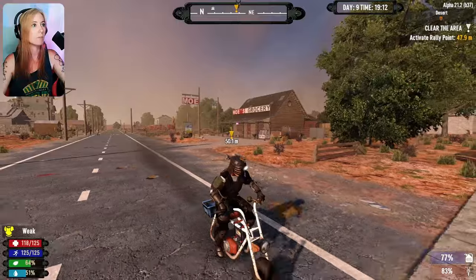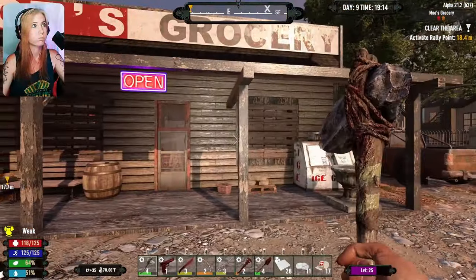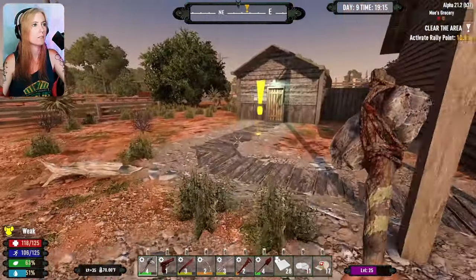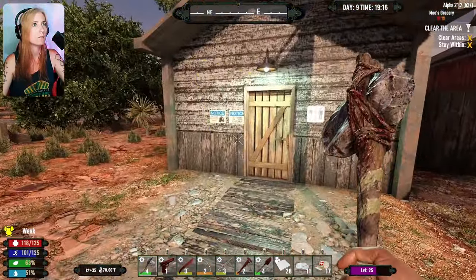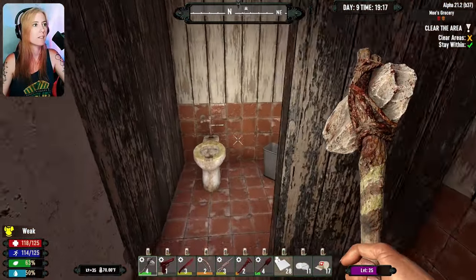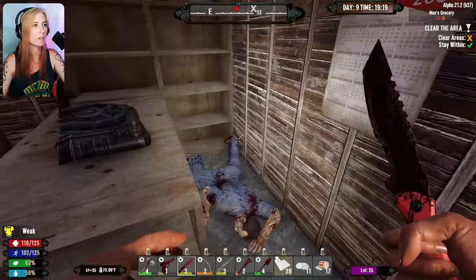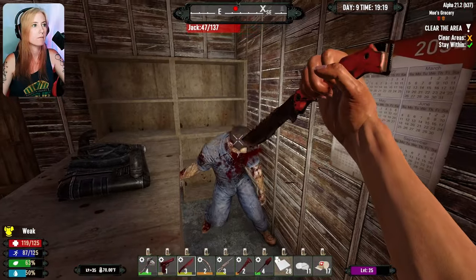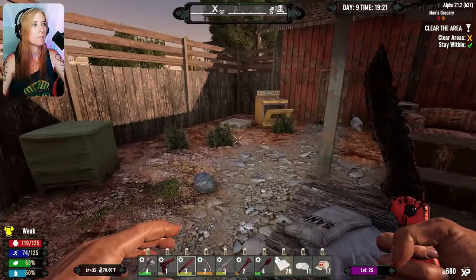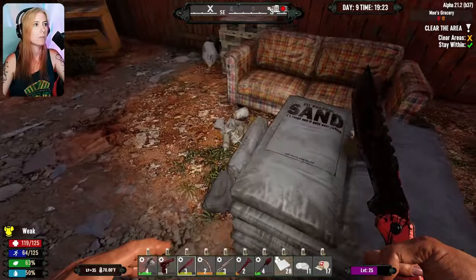Moe's Grocery is right here. Is this a clear? Yeah, it's a clear. I can do this. This is silly — I should not be doing this. Pardon. I know you're back here. Wakey, wakey. I'm just gonna run through and kill everything. Or try to.